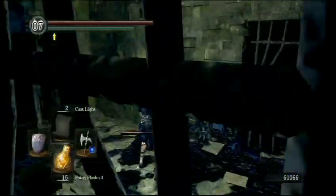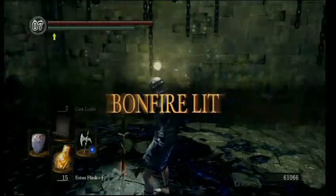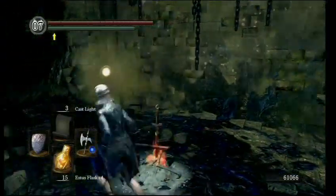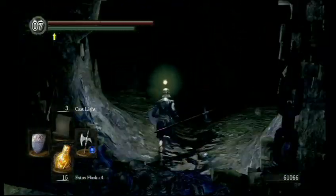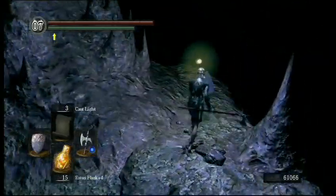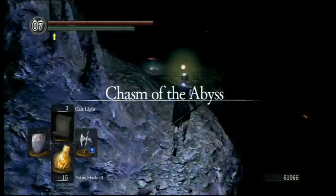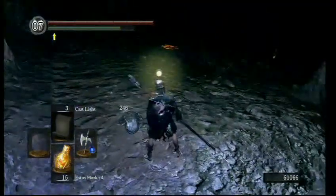I'm just checking out these cells to see if a hand is going to come out and grab me - quite a cliche that happened, so I'm a bit wary of those cell doors. But we made it to the new bonfire which is cool. I'm thinking about kindling but I've still got 15 Estus, so it's not really worth kindling right now. We're heading into the darkness and I'm thinking at this point that maybe this is a really dark area like the Tomb of Giants. I've got my light spell on so you can't really tell, but it's not that dark. There's some twinkling titanite there - I don't think I actually need it.